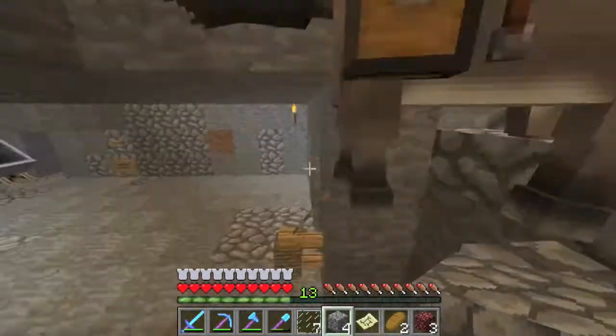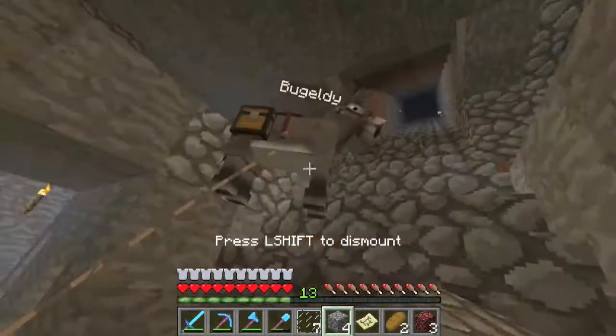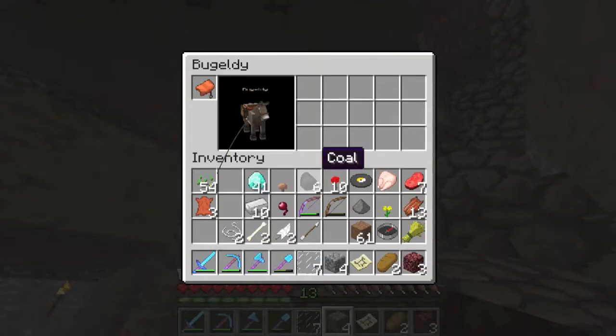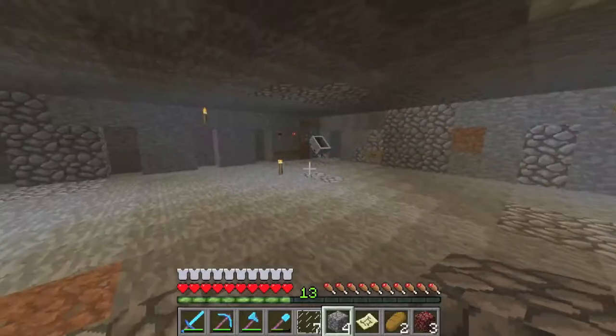So here's like one level of the mine. Here's my donkey, Buggly. So yeah, here's a chest with nothing important in it.